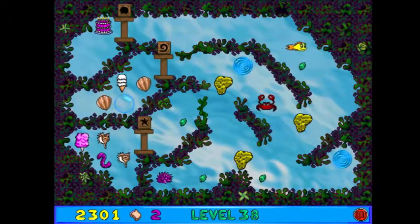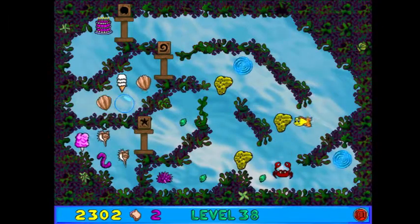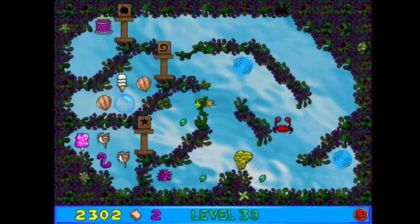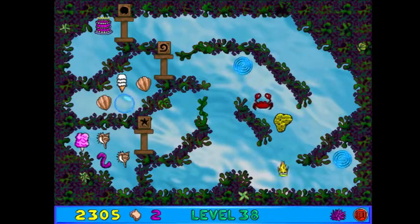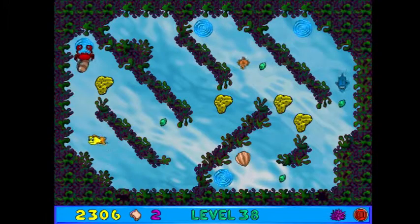Purple sea urchin — I would like that, please. All sorts of nice prizes. The star will get me a Worm Doodle, the spiral shell will give me a bubble, and the sand dollar will just get me points. Out of those three, I might actually take the Worm Doodle, because it lasts longer than the bubble does.